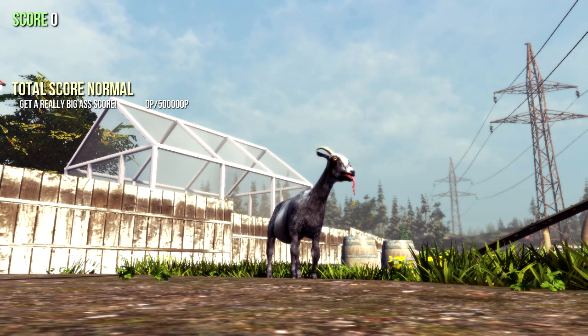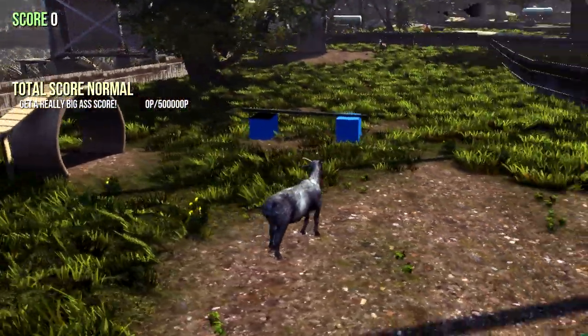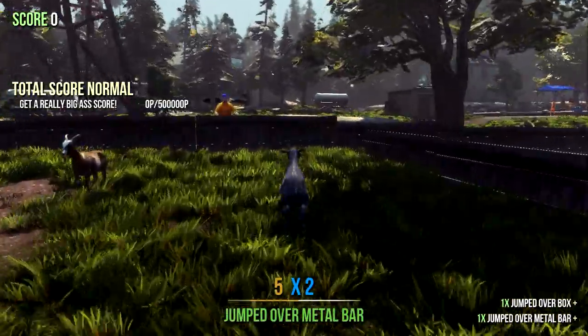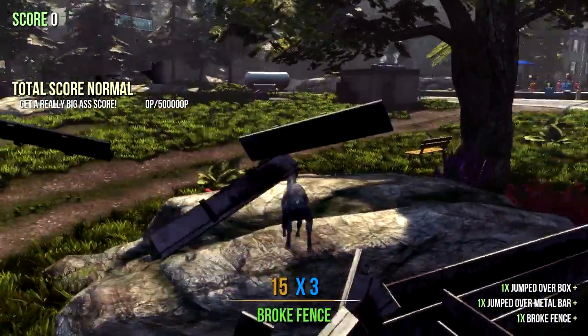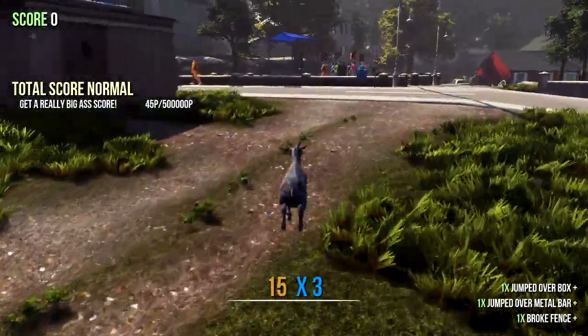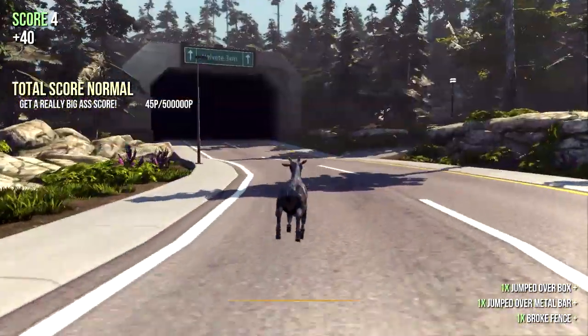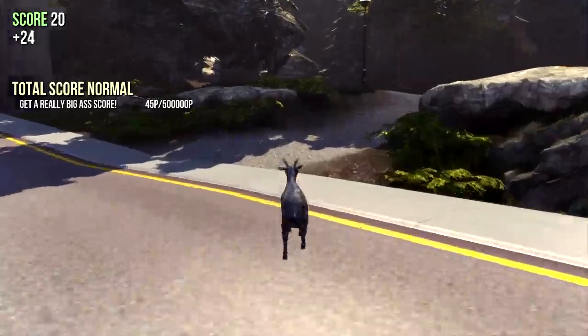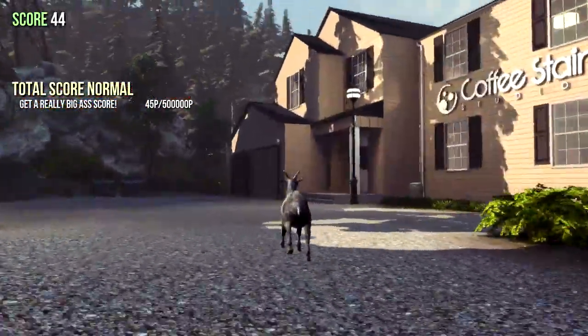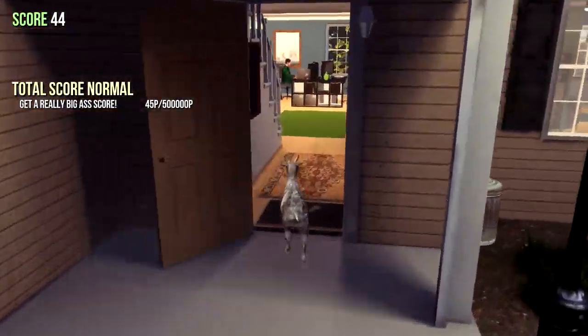And also where to find and play Flappy Goat, which is basically the Goat Simulator parody of Flappy Bird. The first one we're going to do is actually Flappy Goat, because it's a super easy thing to find. All you have to do is go straight to the Coffee Stain Studios headquarters, which is right up the road. All you have to do is kind of walk out of spawn, go right up the road, turn in here, and Coffee Stain Studios should be right here on your right. Head straight in.